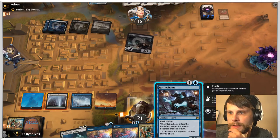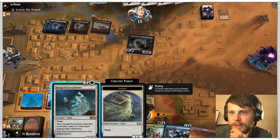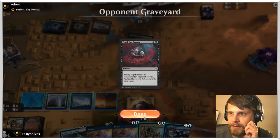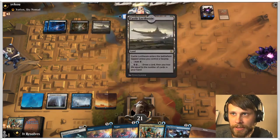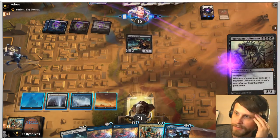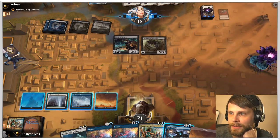So we have a couple options: we can wait and flash out Rattlechains, or we could just go ahead and try to play the Hanged Executioner, very much expecting they're going to have some amount of removal here. I kind of like leaving up Rattlechains with Negate. They're getting up to four or five mana, and that's a scary place to be in this kind of matchup.